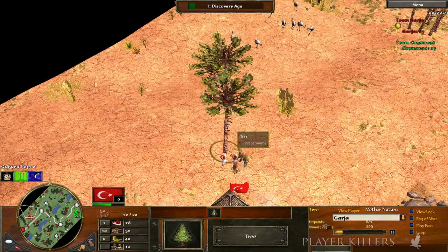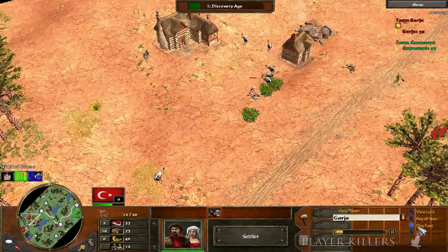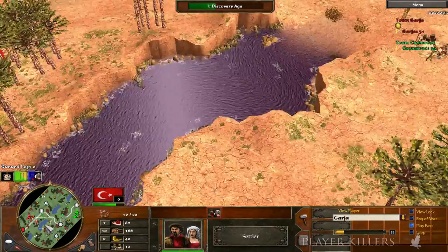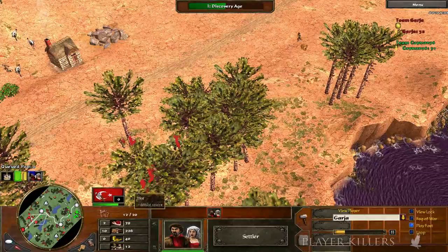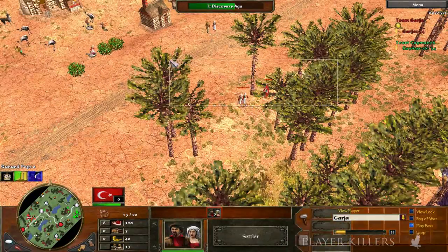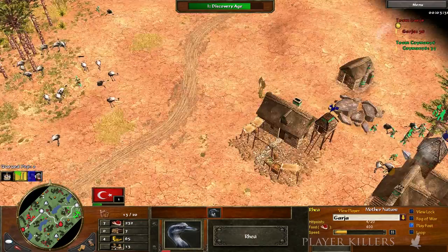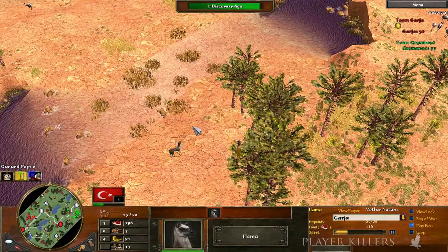He's putting three on wood and aging up. Look at the build distribution: two on food, ten on wood. He's going to keep collecting wood until he receives 200. That could mean he's going to go barracks and artillery as soon as he ages up, because you want that extra wood in age two so you can build both buildings. The janissary will support the abyss, and abyss have really long range. There's really no way to counter abyss in age two. Forget about the French player going age three — he doesn't have enough resources.